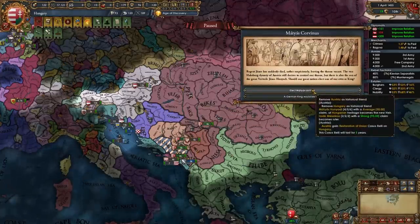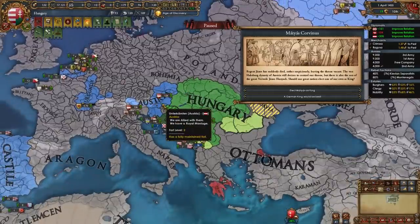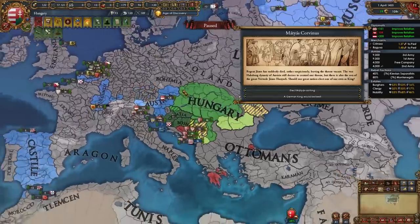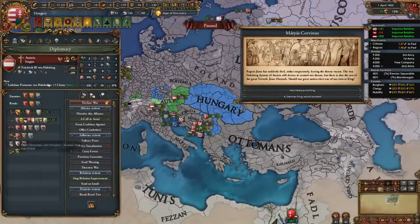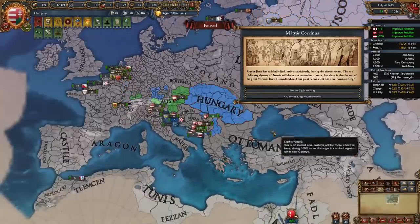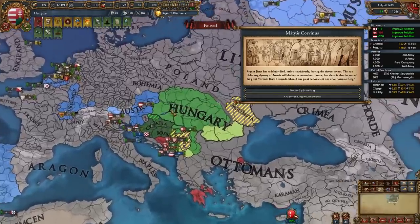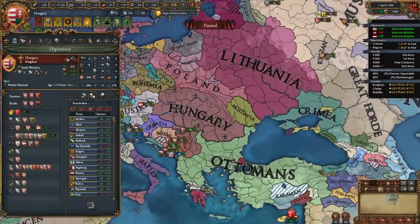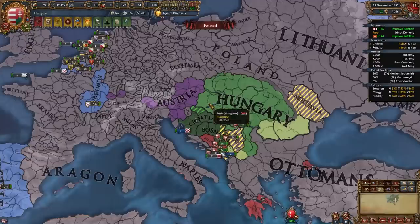Select the first option — keep Hungary independent with Matthias Corvinus as ruler. Right now is when Austria gets mad and breaks their alliance. Looking at their alliances in my game, they're not very strong, so they're not going to attempt to PU me. Keep in mind that if you don't have any allies — which there's no reason you shouldn't — and if they have really strong allies, they will try to PU you, but it very rarely happens. And Austria just broke their alliance with me — this is completely normal.